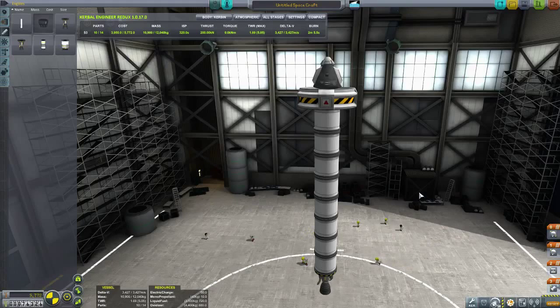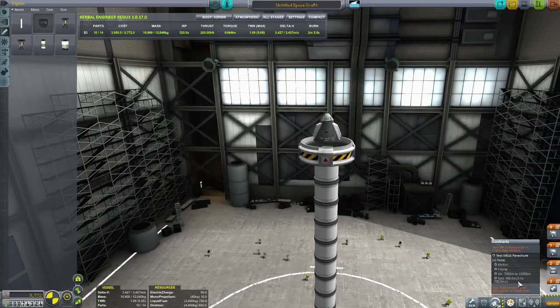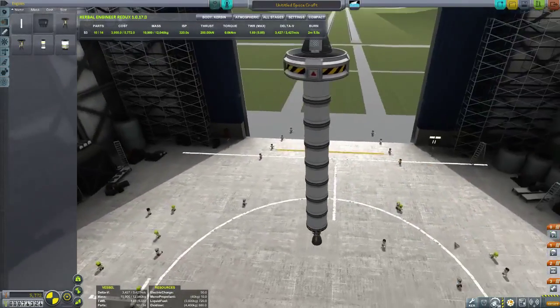Hello everyone, I am Kant and welcome to the 5th episode of Let's Play KSP Hard. In this episode I found two contracts. One is to test the MK16 parachute in flight over Kerbin, and the other is to test the Rokamas brand decoupler in flight over Kerbin. They are just two small tests to perform to get some money.